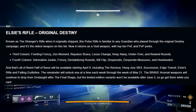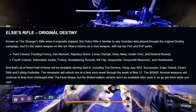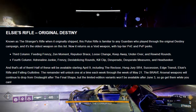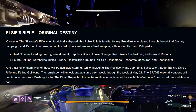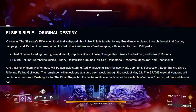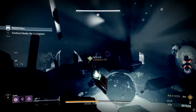In the fourth column: Adrenaline Junkie, Frenzy, Destabilizing Rounds, Kill Clip, Desperate Measures, Desperado, and Headseeker. This weapon seems really underwhelming for PvE. I think Rewind Rounds is what I'd go with in the third column, and in the fourth maybe Desperado or Destabilizing Rounds. You could go the combo of Repulsor Brace and Destabilizing, or Repulsor Brace and Rewind Rounds in the third column. But overall it just does not seem all that great — maybe I'll be wrong, who knows.